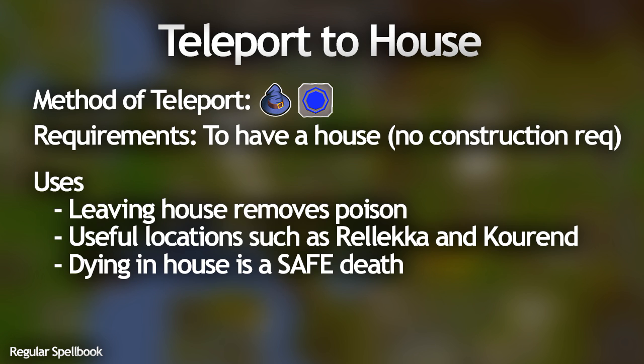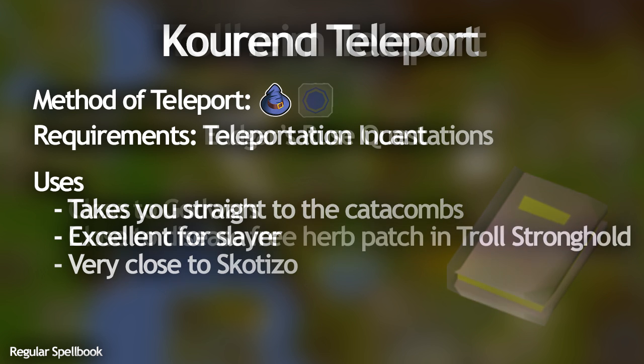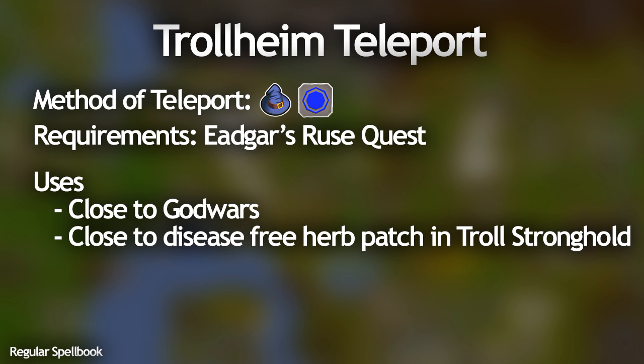Another very useful teleport on the regular spellbook is the Teleport to Kourend, which can only be done once you get the Teleport Incantations book from the Arceuus library. The teleport takes you straight to the Catacombs of Kourend, which is great for Slayer or just killing the monsters in there. The next one is the Trollheim teleport — you need Eadgar's Ruse to do this and it is the closest teleport to God Wars, and it's also very close to a disease-free herb patch in the Troll Stronghold.